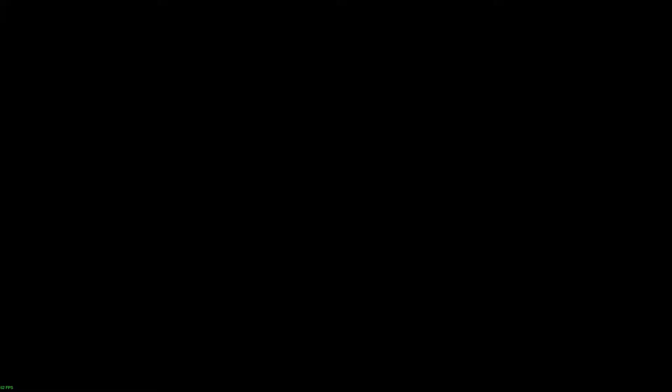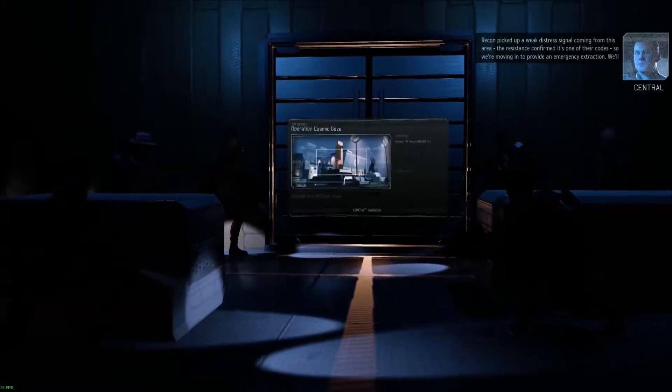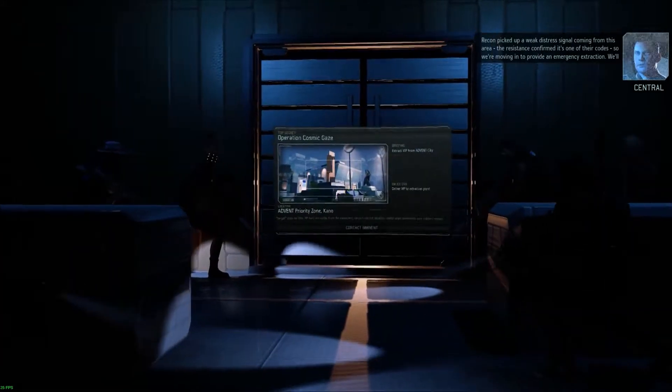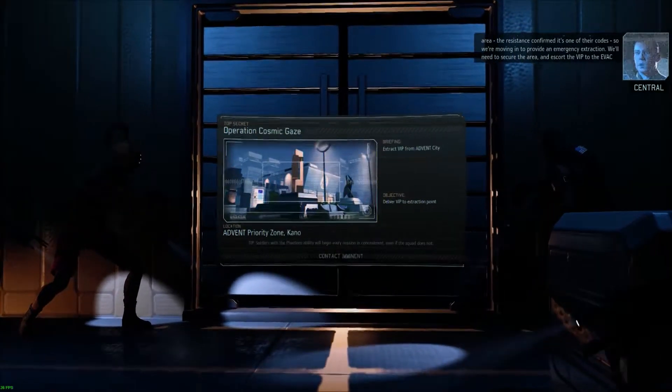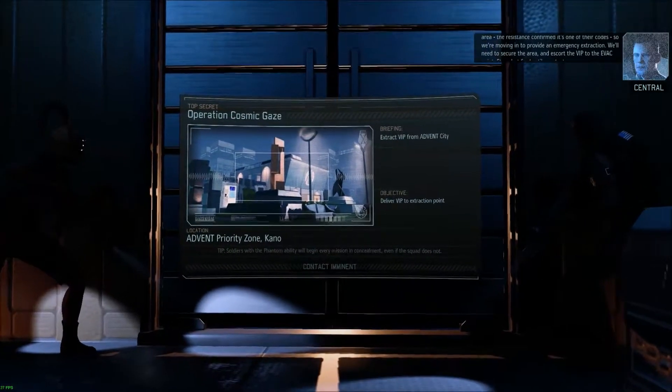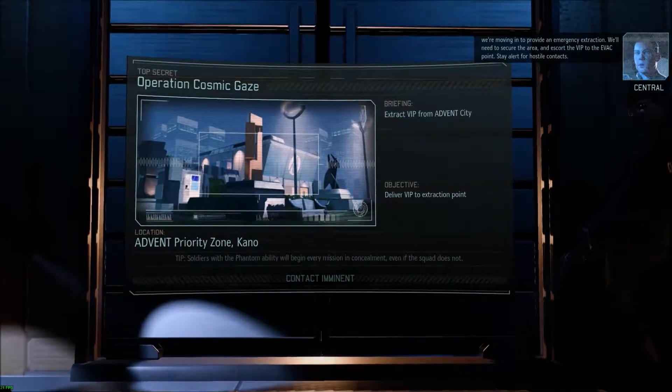So let's launch the mission. Recon picked up a weak distress signal coming from this area. The resistance confirmed it's one of their codes, so we're moving in to provide an emergency extraction. We'll need to secure the area and escort the VIP to the evac point. Stay alert for hostile contacts.